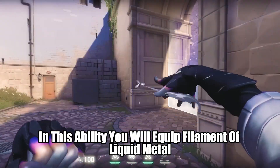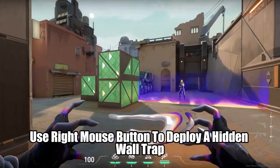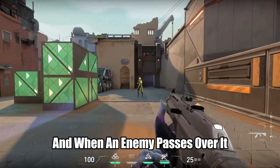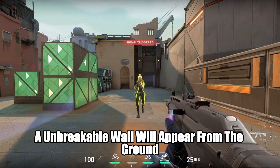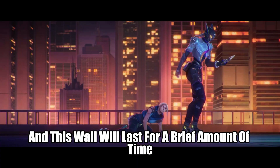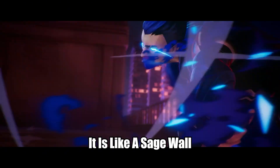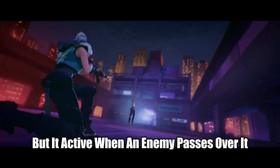Now talking about her Q ability, Shear. In this ability you equip a filament of liquid metal and use right mouse button to deploy a hidden wall track. When an enemy passes over it, an unbreakable wall will appear from the ground behind the enemy, and this wall will last for a brief amount of time — yet to be revealed. This wall will not do any damage to the enemy; it is like a Sage wall but activates when an enemy passes over it.